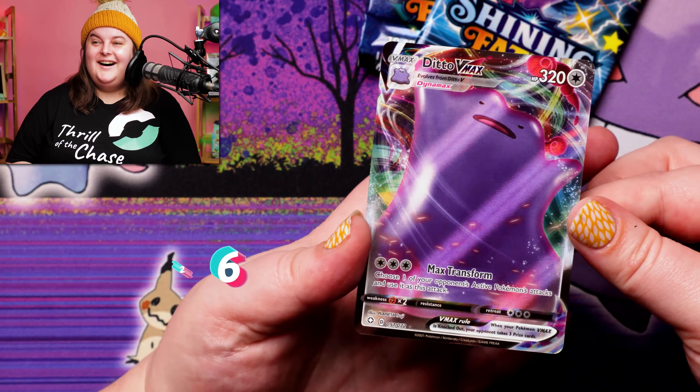Last pack — Shining Fates. You'll have to let me know down in the comments below what you thought of today's format. Let's go fire. Putting a comment down below puts you in to win our cards today, so it's just that easy — comment and subscribe and you are in to win today's cards. Nickit, Cacnea, Ball Guy, and a Hollow Thwackey.